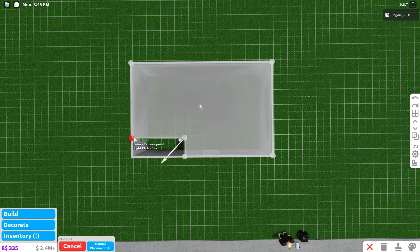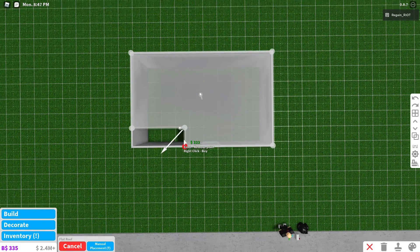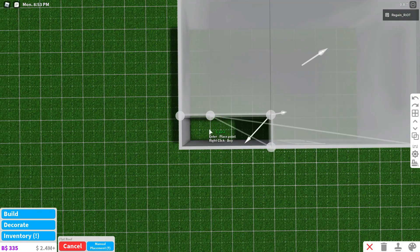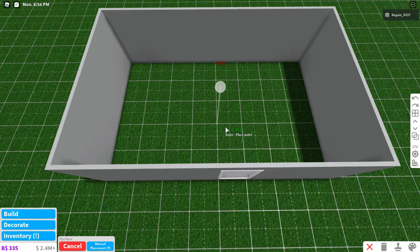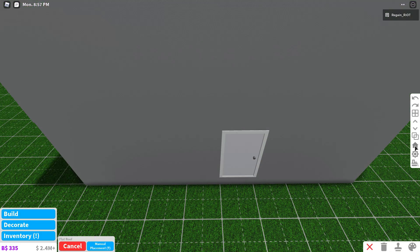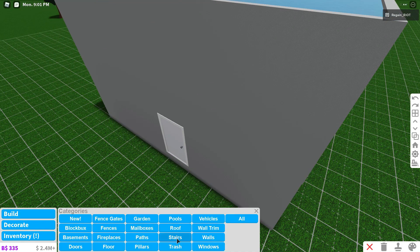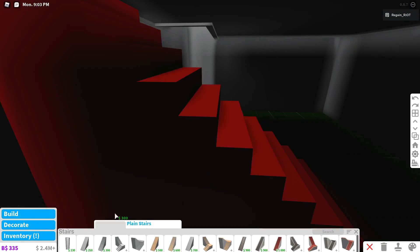And then to this one right here, and then you go out three, and then you go down — and this is for stairs. If you want a ladder, then what you're going to do is just one square. So then double click to place it, and then press the little house thing right here and it'll pop up in there, and now let's go to build stairs and then get any staircase you want.